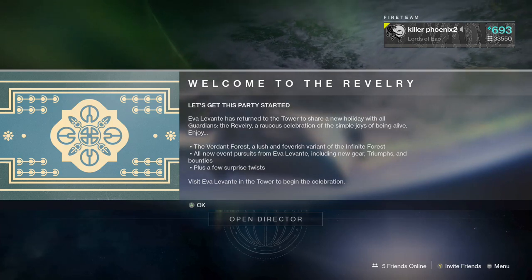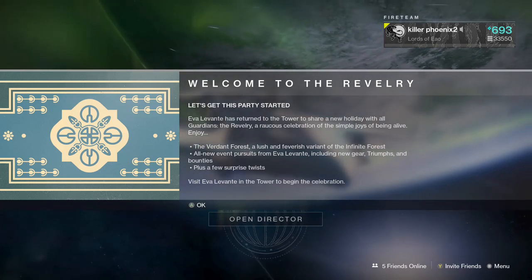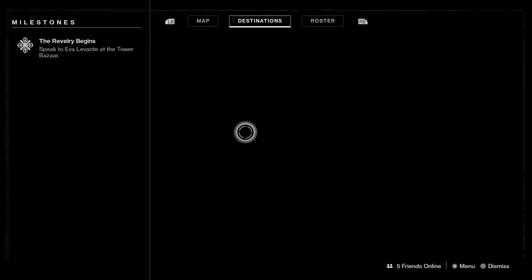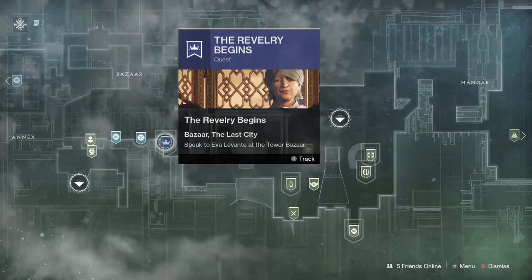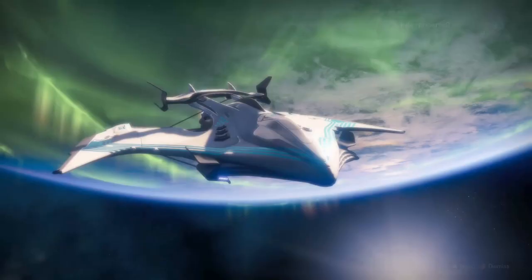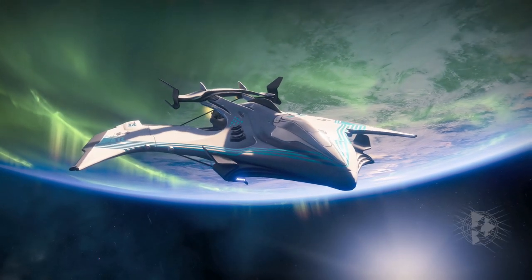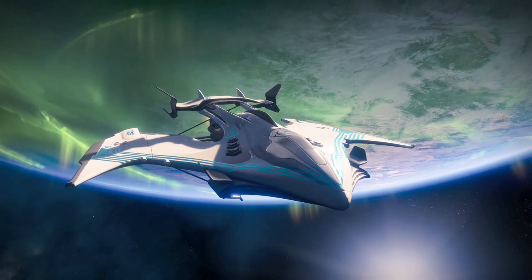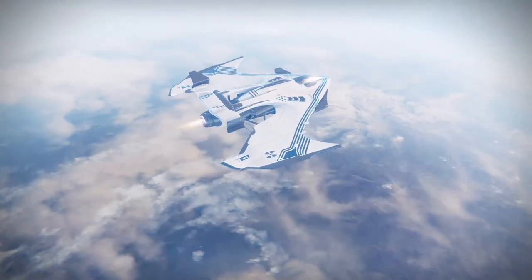Hello everyone, and welcome back to Killer Phoenix Gaming. Today is Tuesday, Destiny's Reset Day, and if you sign in you will notice that there is a pop-up for the Revelry event. This is Destiny 2's Spring event, or Easter I suppose, but with it we finally get the Arbalest, the exotic linear fusion rifle in the kinetic slot, or the railgun that we've been hearing about since the last update.